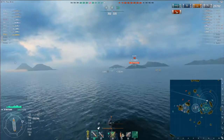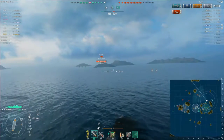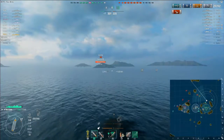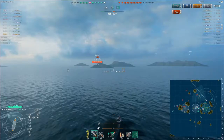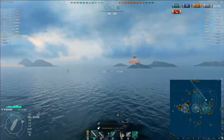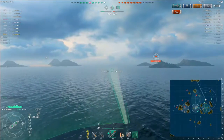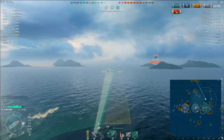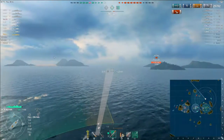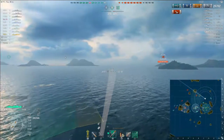Engine boost activated. Originally I thought maybe I'd steer into B, support the cap going on there, then press towards A. No — this guy needs to die. Smart captains are the most dangerous thing in the game. Using the engine boost gives me basically an extra 10-15% top end, which means the game will change for him much faster than he's anticipating.